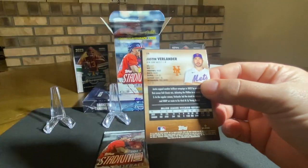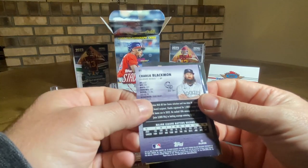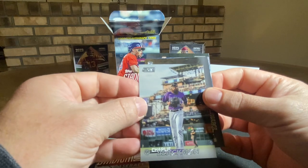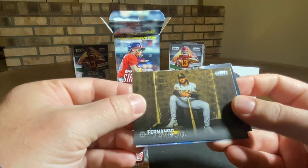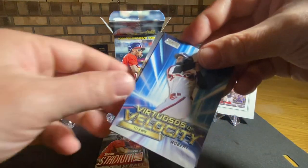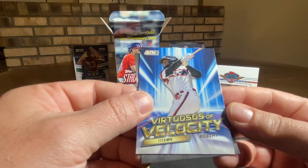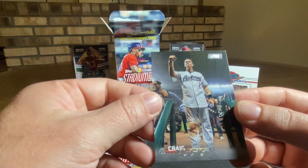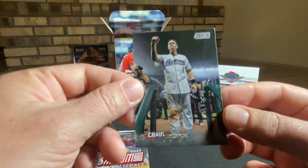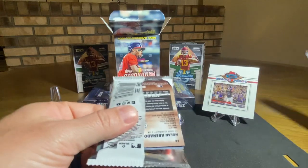Stadium Club, let's go — Justin Verlander. Charlie Blackmon, Rockies. Padres — Fernando Tatis Jr. Virtuosos of Velocity — don't know if I'm saying that right. Luis Robert from the White Sox. To finish it off we got an Astros Craig Biggio. All right, last pack — see what we got here, let's get an auto, come on Stadium Club.